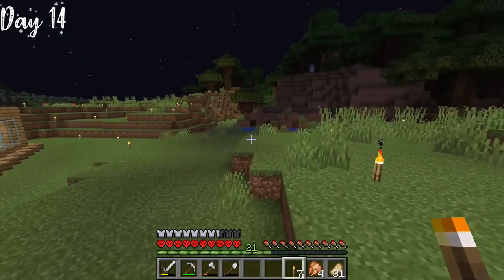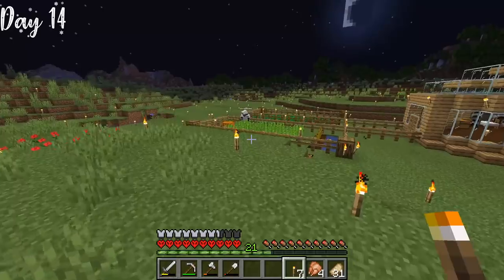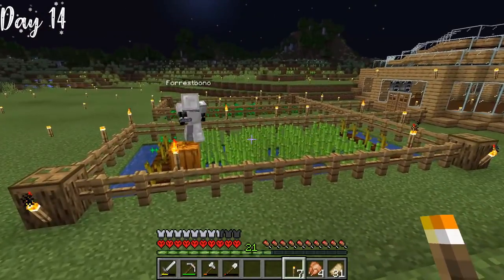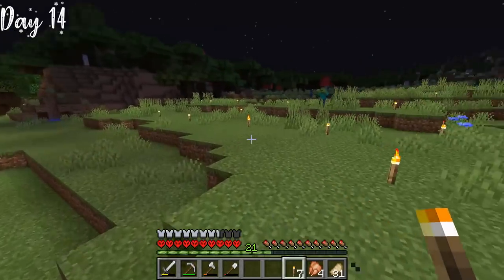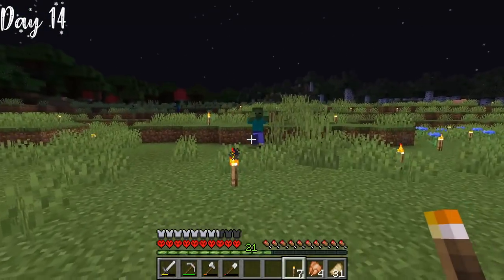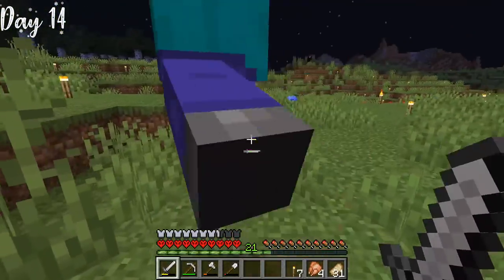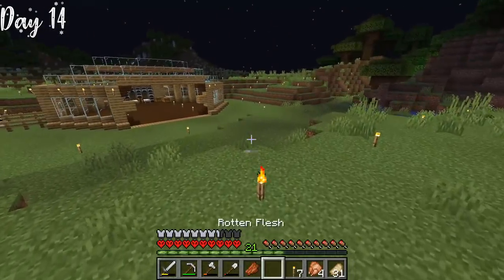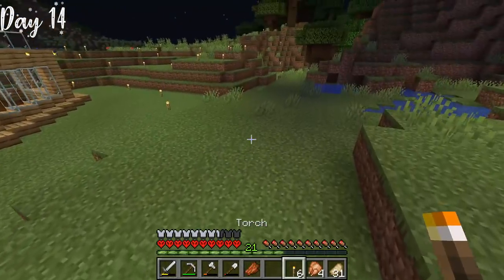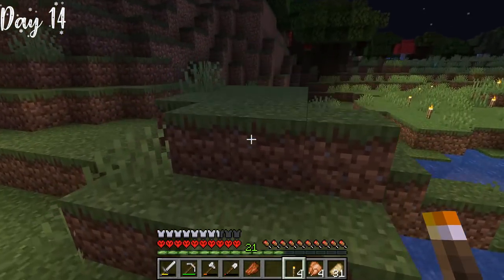Throughout day 14, I placed torches literally everywhere around our base — mobs can't spawn if everything is lit up. Forrest made quite a lot of progress on his farm. There were still some mobs sneaking through in dark spots, and the mountain hadn't been fully lit up, but we did a fairly good job covering the perimeter.